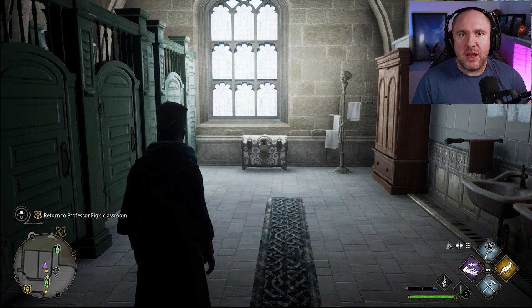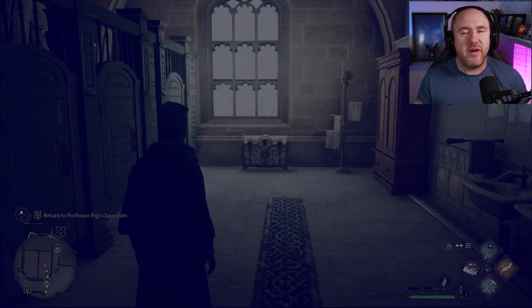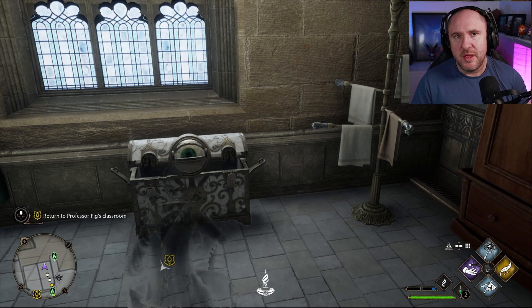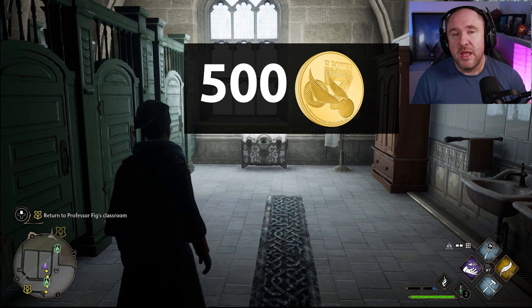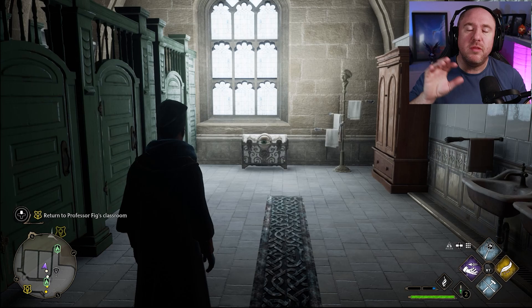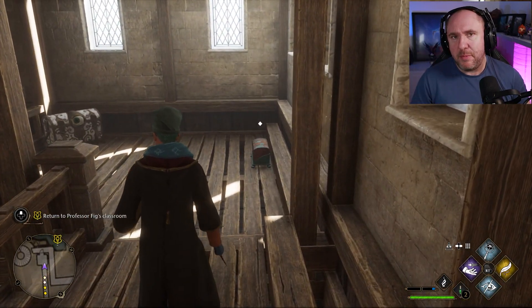Welcome to Hogwarts Legacy. In this guide I'm going to show you very quickly how to unlock the chest with the eyeballs. These can give you 500 gold coins — there is that chance when you open them — so it is well worth trying to hunt them down. If you're looking for all locations, check out that link there.